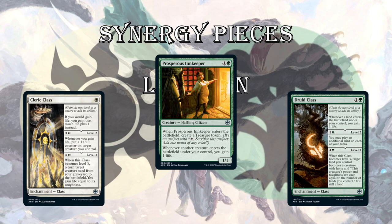Next up is the Druid class. This is only relevant to this deck for the first ability: whenever a land enters the battlefield under your control, you gain a life. Every turn of a typical limited game, you're either playing a land or a creature — that's most of your turns. Combined with Prosperous Innkeeper, this is going to ensure you're triggering life gain every single turn. If you have the Cleric class out as well, you're getting all these counters. If you have Trelasarra, you're getting counters. And over time, if you want to upgrade your Druid class to level 3, you can get a big fat hasty land creature.